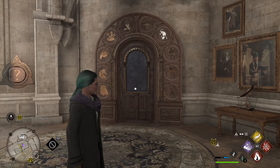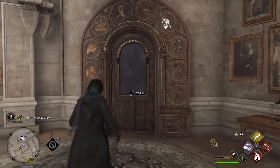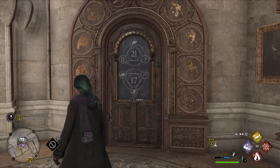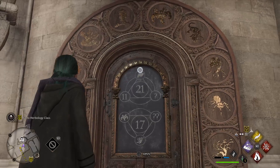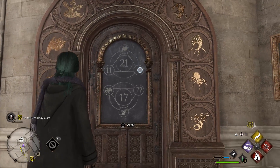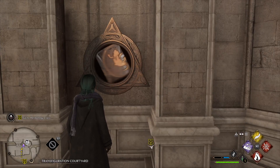This is the central hall arithmancy door — 21 and 17. So we have 11 plus the two-horned animal, which is worth 2, so that's 13, plus 8 which is the spider. We're going to switch this to spider.